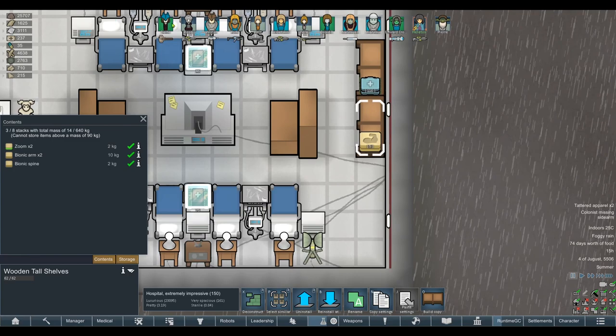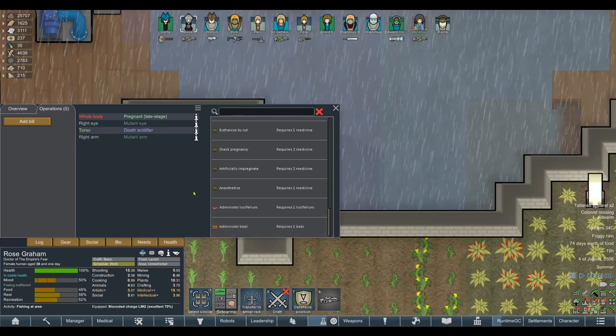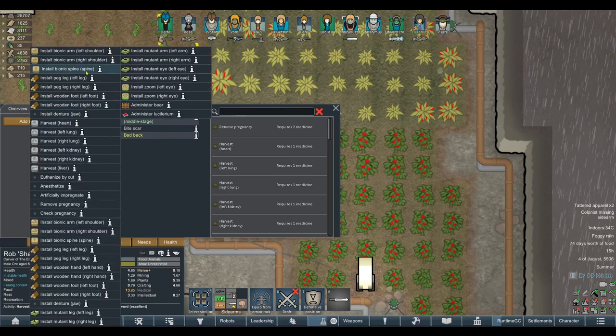I suppose if there's anyone with a bad back — I think someone did have a bad back. Sharamus II — we could give the new bionic spine, giving back his 10% manipulation and his 30% moving. I think that's a great idea. That was a bonus.